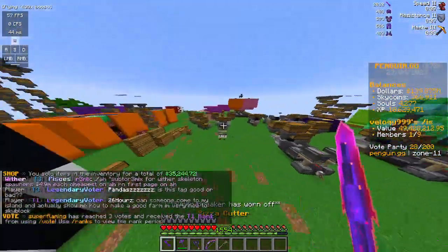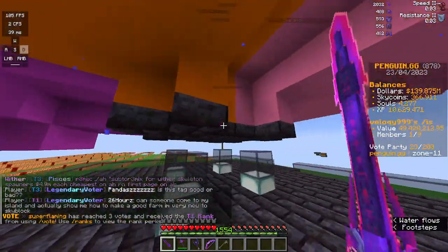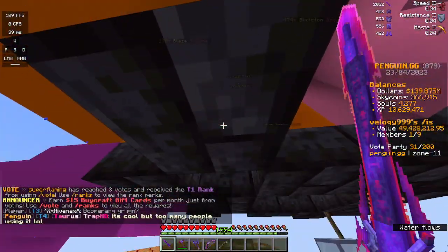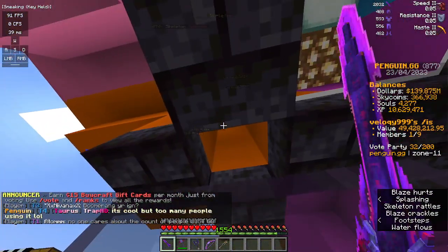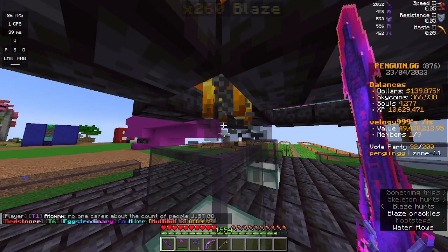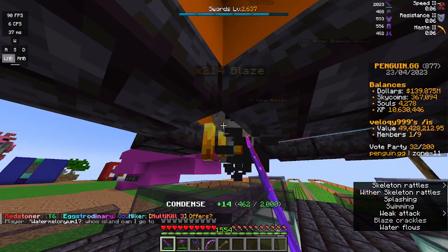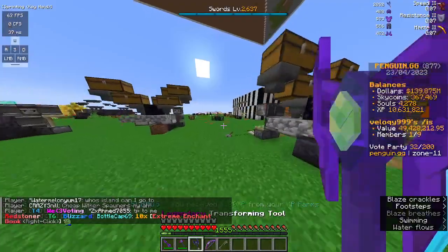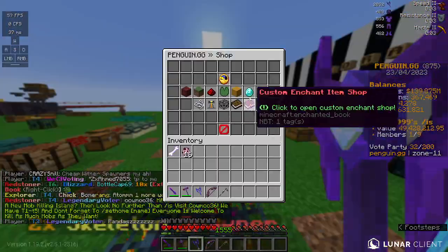You can also get sky coins from killing mobs. I won't show you where the skeletons are because we have it set up differently to get multiple stacks, but I'll show you with blazes because it's easier. You can also get souls and XP from blazes. As you can see I am getting sky coins — not as much, but still getting them.